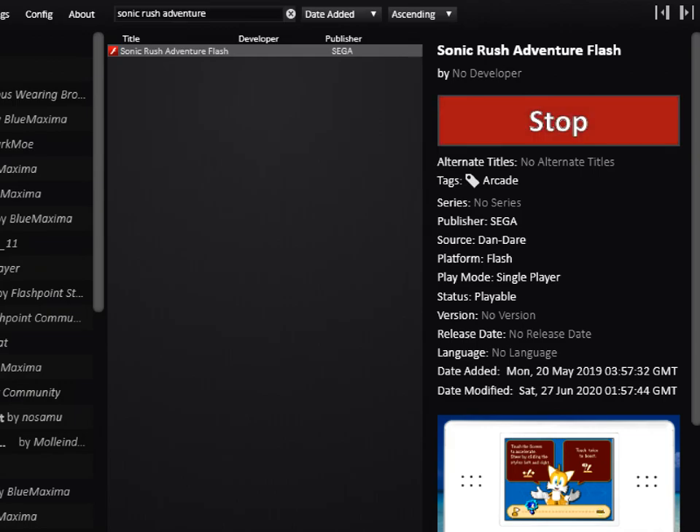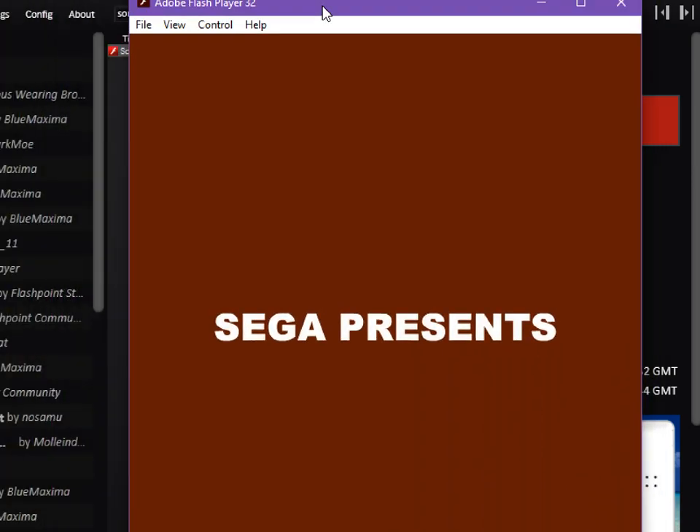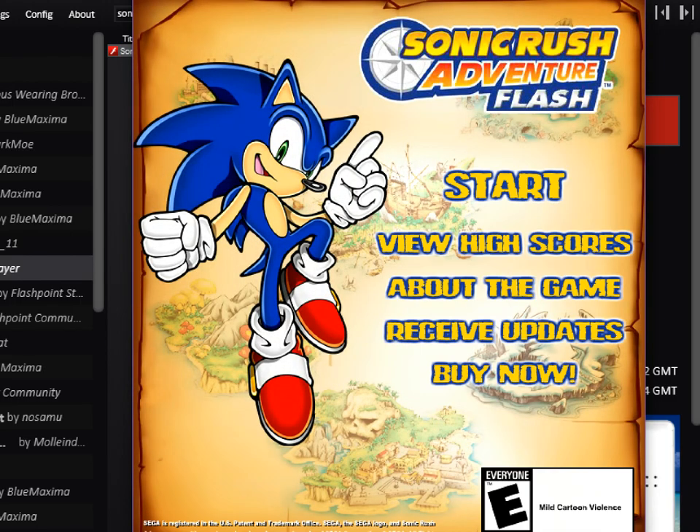Over Sonic Rush Adventure Flash - I'm gonna click on play and then the window's gonna pop. That music - we don't see everything here, it's a very weird screen resolution, but most of the window's there. Sonic Rush Adventure Flash - I don't know who found this music but it's pretty hype. Mild cartoon violence.